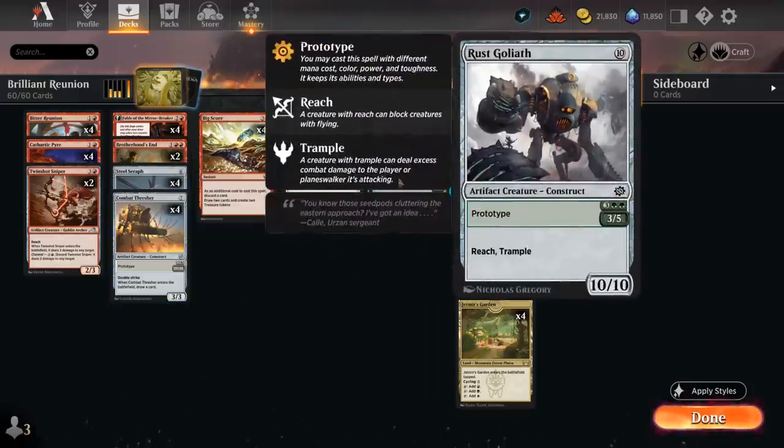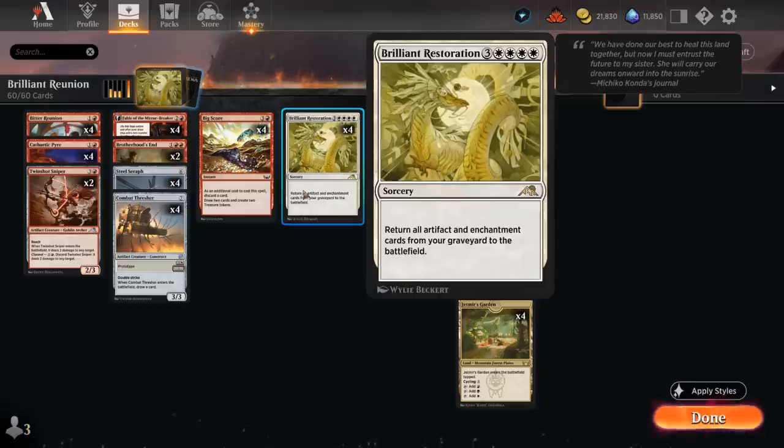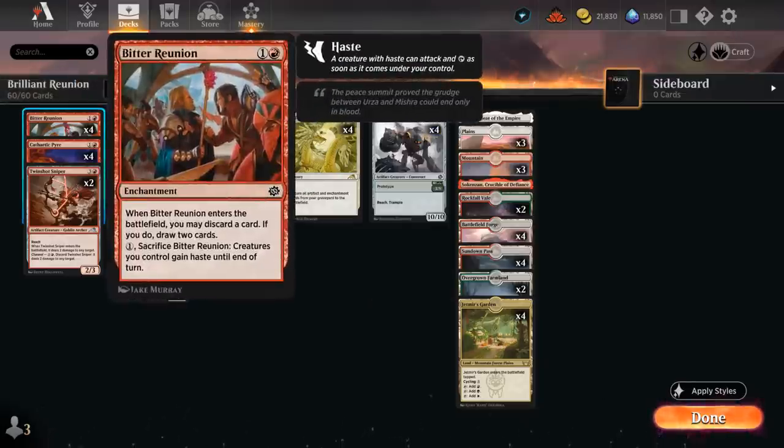We also have four copies of Rust the Goliath. The 10 mana 10-10 with Reach and Trample can also be cast for its prototype cost at 5 mana as a 3-5 with Reach and Trample. Not particularly exciting for today's standards, but we can easily discard it to then still bring it back with our Brilliant Restoration, and we can even do so with Bitter Reunion, which is kind of the cherry on top in this deck.